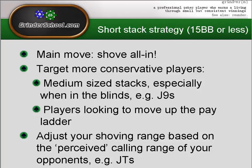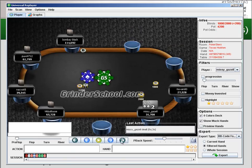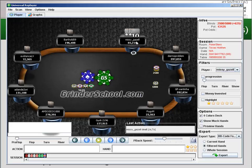We should also adjust our shoving range based on the perceived calling range of our opponents. Take the jack-ten suited example: here we're on the button with around a 16-17 big blind stack. There's a short stack here with five big blinds, so it's likely they'll be getting it in the next hand and might be eliminated — that might give us more of a reason to fold in this particular spot. Another reason to fold here is the presence of two very big stacks to our left, who can easily call us with a very wide range, meaning we need to tighten our shoving range.